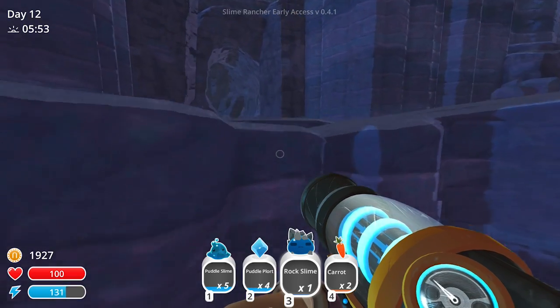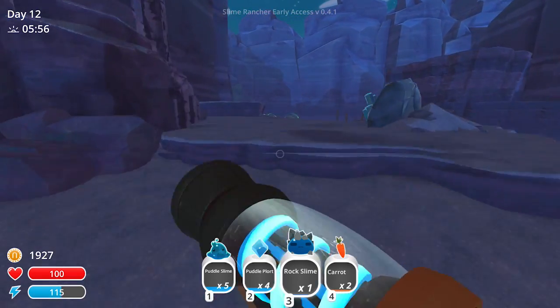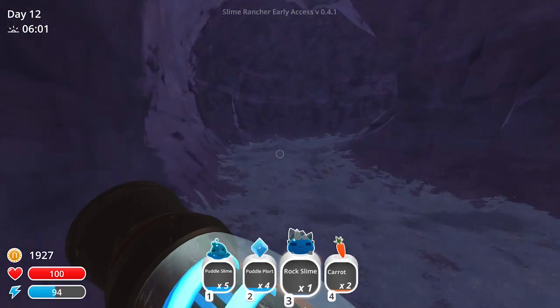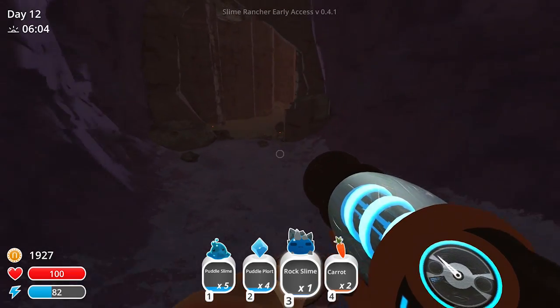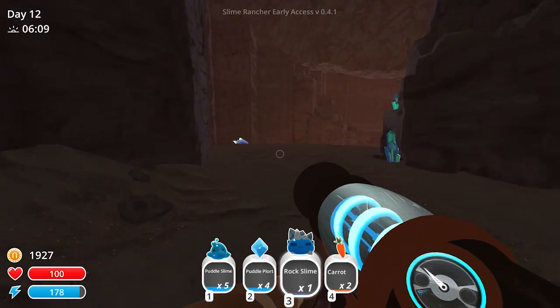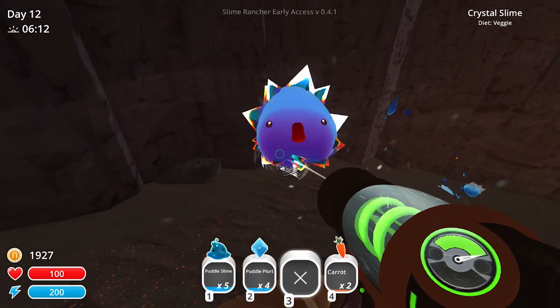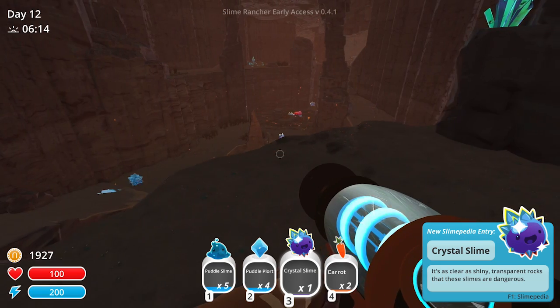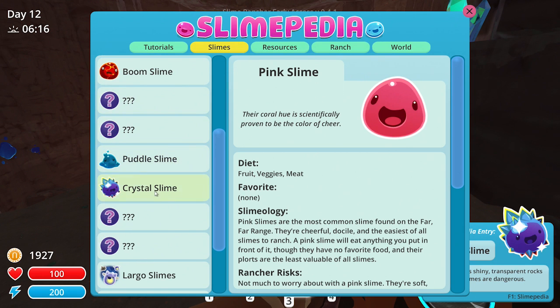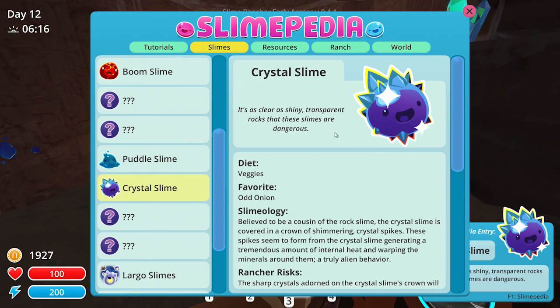I see a cave — let's do it! More cave exploration. Let me check over here first — nope, nothing. No plant life over here. What the heck is going on? The song's changing. What am I doing? Whoa, what? What is that? A crystal slime! It's as clear as shiny, transparent rocks — these slimes are dangerous.